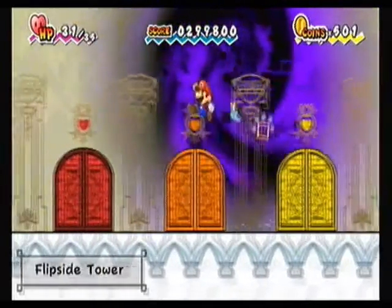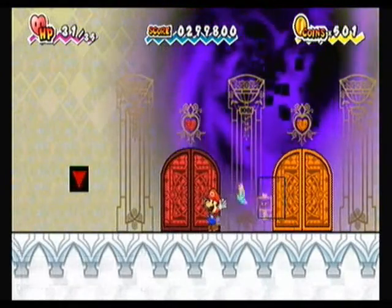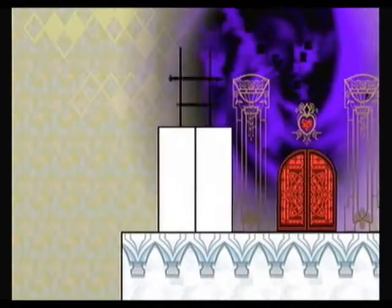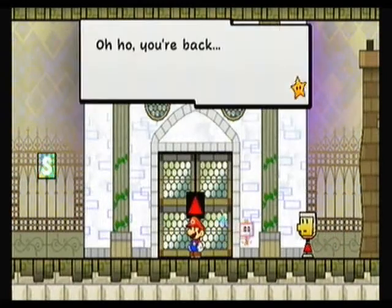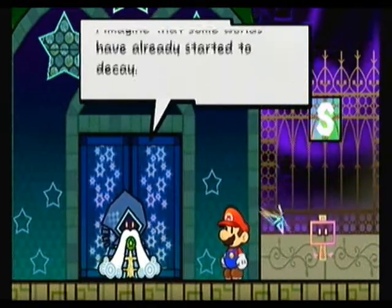Alright, let's get Kudge out because we need him for the next pure heart. That's usually the general rule of thumb: if you don't know where you're supposed to return the heart to, always look for a place that requires the partner you just got in the last chapter. That's kinda common sense, but for those of you who can't figure that out.